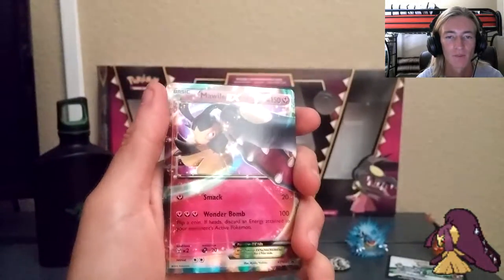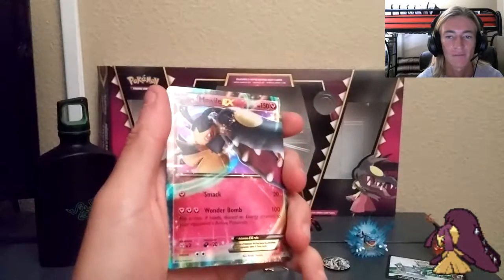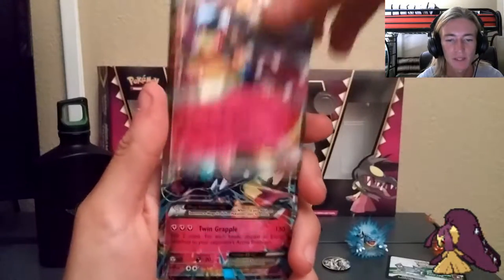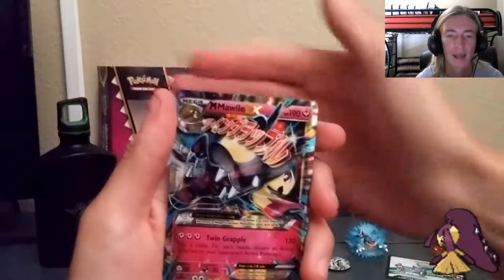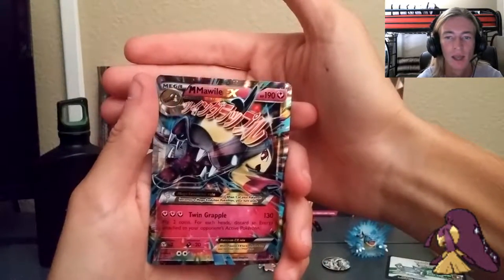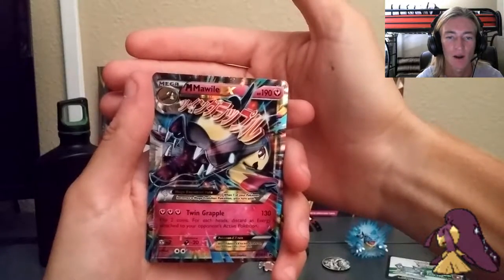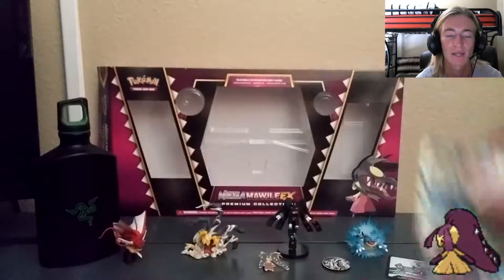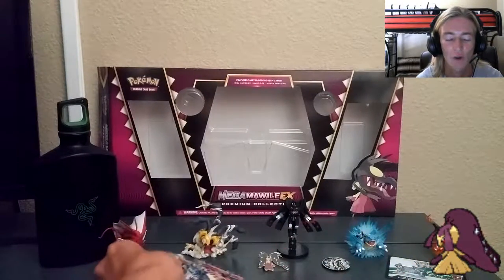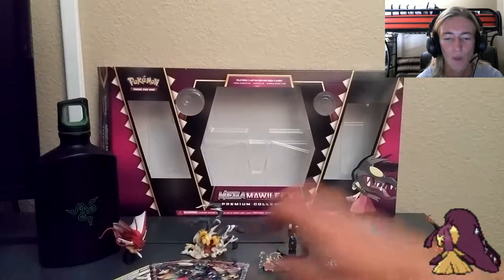The first promo is the Mawile EX — super cool looking, Fairy type. Love the Fairy types. It's 150 HP with Smack and Wonder Bomb. And of course, you can't go without Mega Mawile EX — this is the card of the box. 190 HP. Love the Asian characters on the card, and for the Japanese set it's got the English characters. I love it this way, so much better. Those are the three promo cards that come with the box.